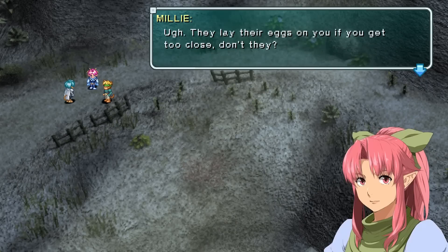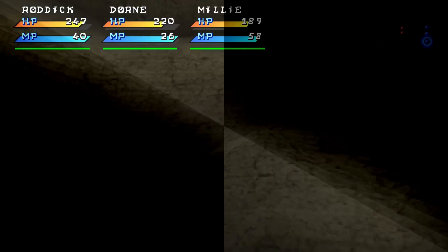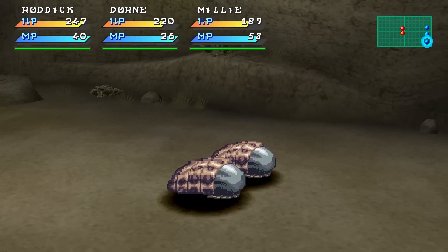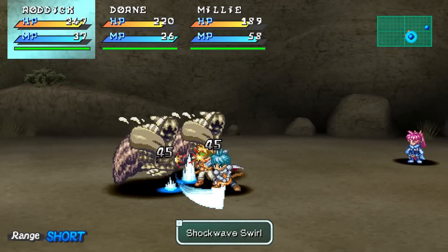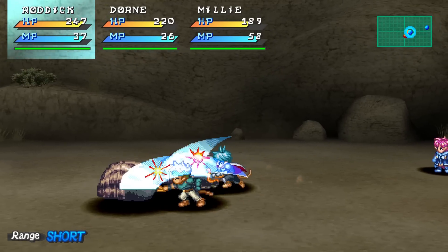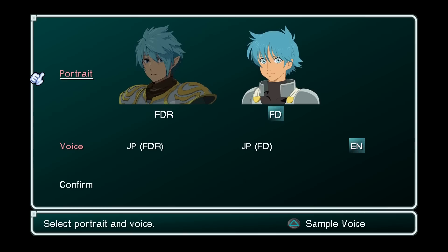The character portraits also receive a facelift. These fantastic illustrations invoke the original designs of the characters from the 1996 version of the game, and the increased detail gives them more personality when compared to the flat nature of the PSP portraits. There's a small problem, though — these new portraits don't match the in-game sprites or cutscene renditions as well. It's jarring enough to take you out of the game every now and then, but you can toggle between the new portraits and the PSP versions at any time in the options.